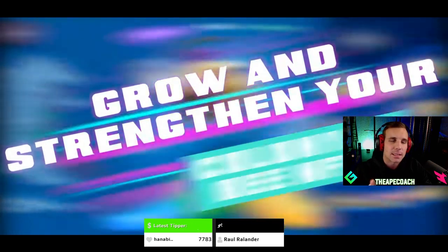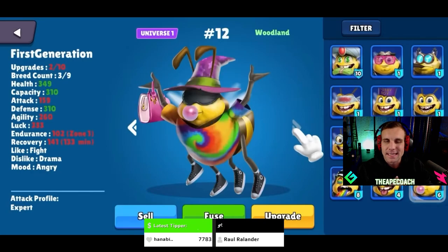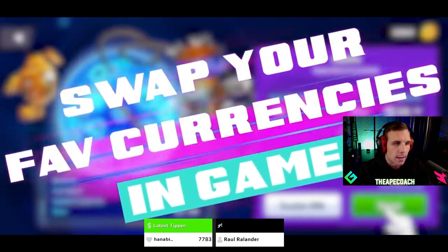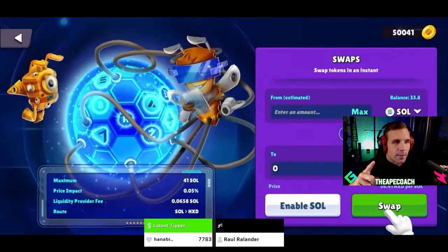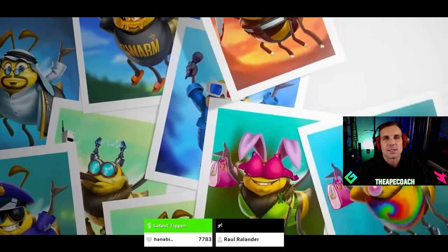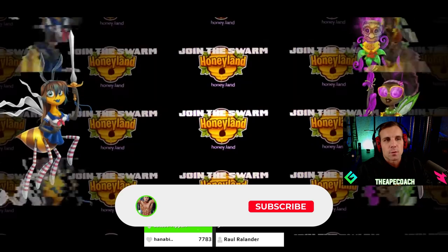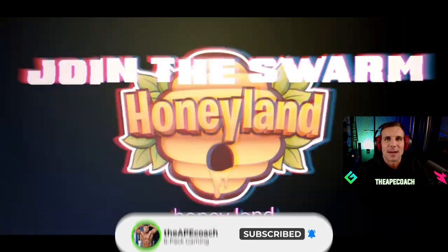Today we are diving back into Honeyland. We did a general overview in the last video, but today we are going to be diving deeper, going through the white paper, letting you know everything this game has to offer. In addition to that, we are going to be drawing the winner of the free Genesis NFT bee from the previous video. We talked to the team and decided one Genesis bee just wasn't quite enough, so you guys are going to have another chance to win a free Genesis NFT bee. Be sure to stick around for that, smash a thumbs up, and make sure you're subscribed with notifications turned on.